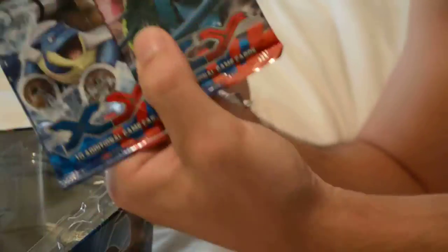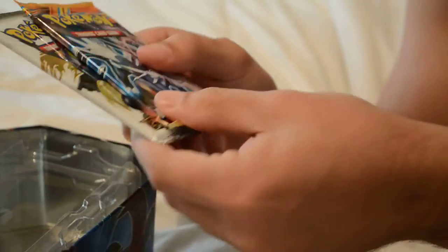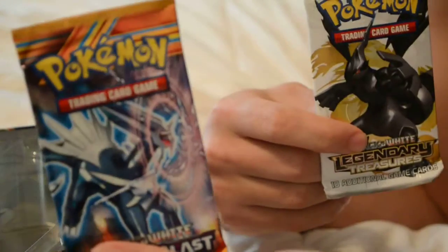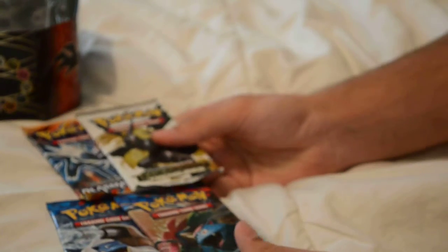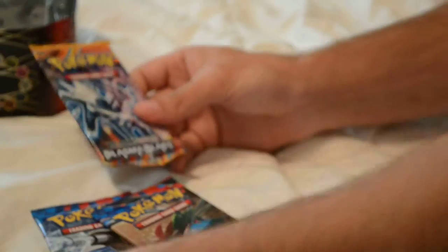So those are the packs we got. These are packs, this is cool. We got two old guys — Zekrom. And? Dialga. Dialga. I'm confused. Which one do you want to do? I don't know. You pick which one do you want to do. I want to do — you do a Legendary Treasure, and I'll do the Pleasant Blast.